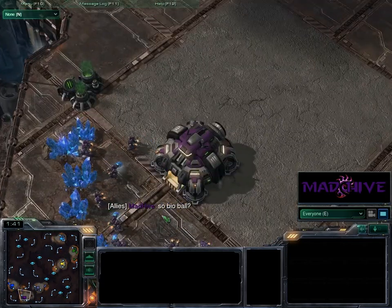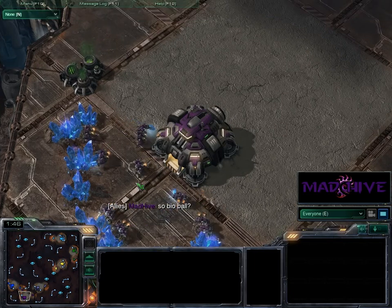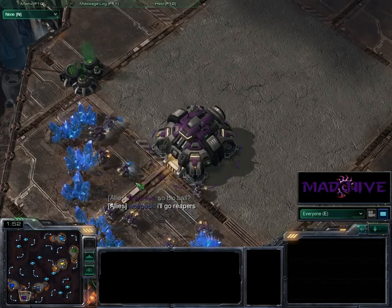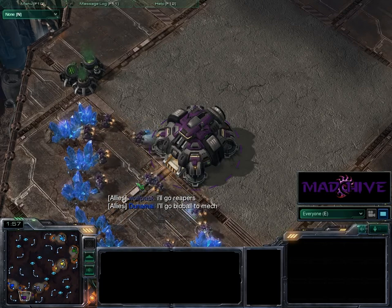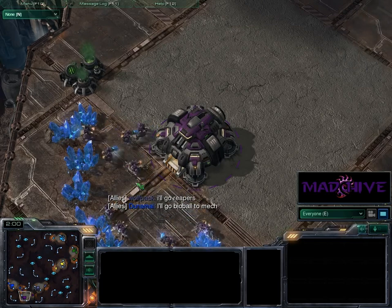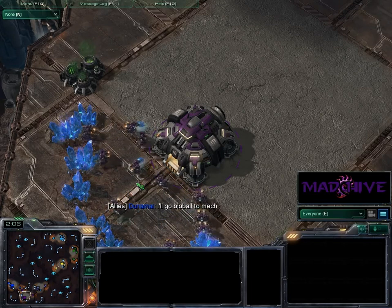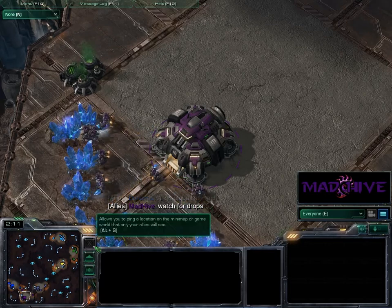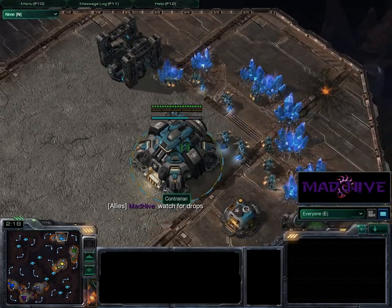It looks like I'm once again reverting to my usual stance of just throwing down a massive infantry. I don't necessarily have the biggest opener, but once I get my production rolling I can get a pretty scary bioball going — good upgrades, good stim, get some medivacs in the background. Dunamite's gonna go mech. I'm warning for drops, because in the last game Contrarian did a little bit of drop play, although I did miss one of them.